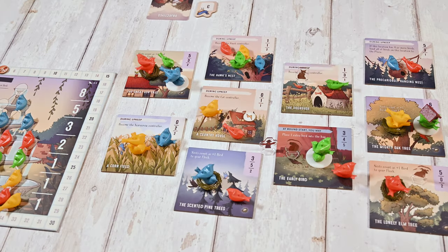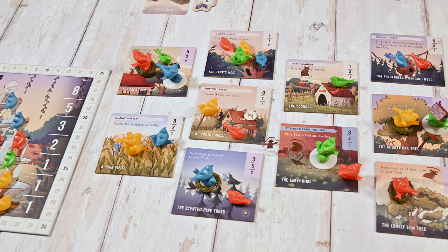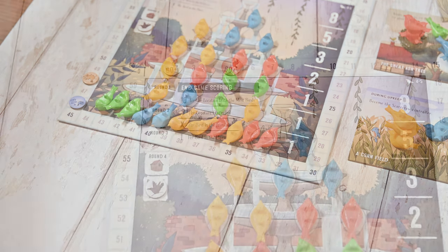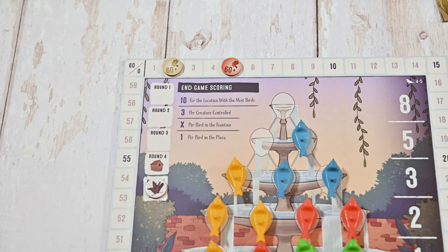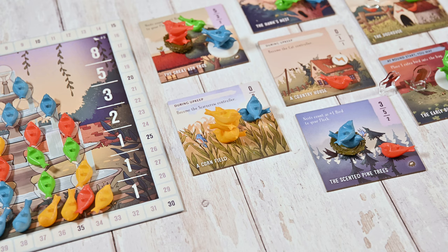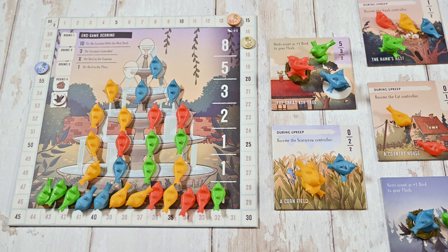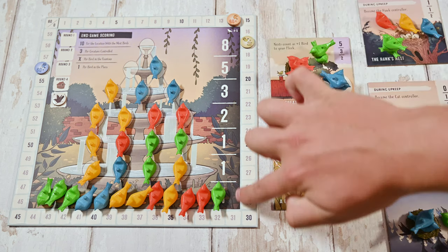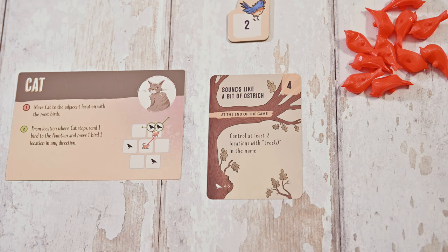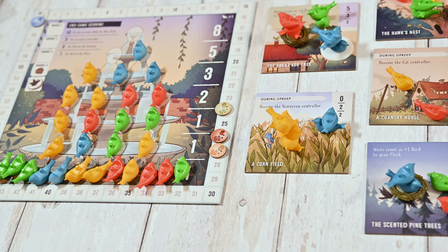Now you'll keep playing for five rounds. At the end of the fifth round, once the last upkeep phase is complete, you're ready to award endgame bonuses. First move any birds remaining in the migration bag to the plaza. Then refer to the fountain board and award end game bonus points: ten points for the largest flock in any location (if tied no points are awarded), three points per creature you control, points from the fountain based on the level each bird sits, and birds in the plaza are worth one point each. Lastly add up the points from your hidden objective if you've reached it. The player with the most points wins.